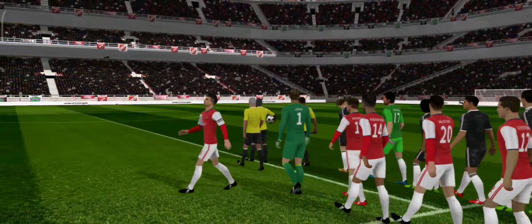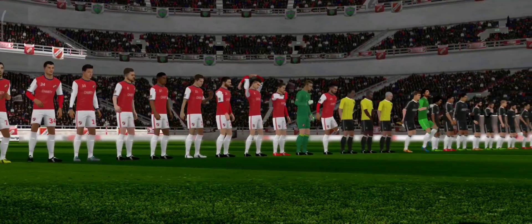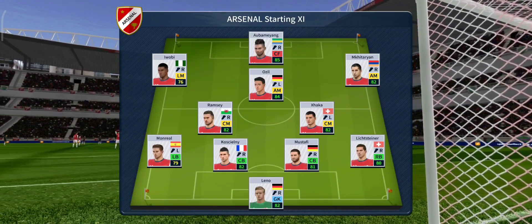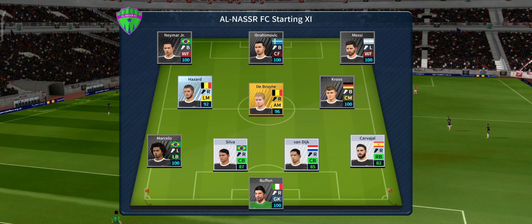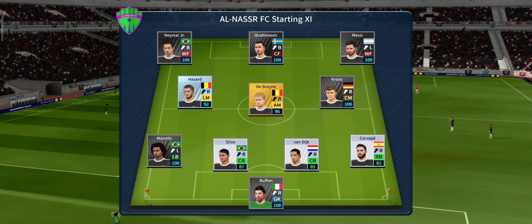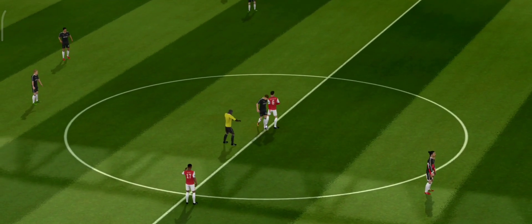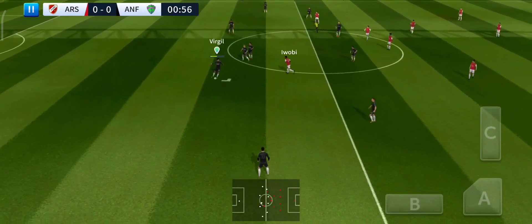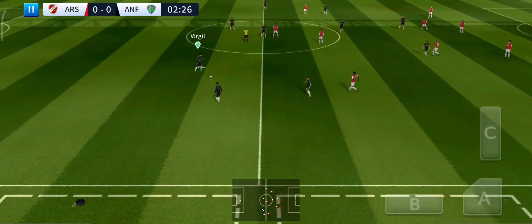Well, points are at stake here today, and both teams will be looking for the win. The manager is playing a 4-5-1 formation today, while they're going attacking with a 4-3-3 formation. The players can't complain about the atmosphere — it is absolutely buzzing here. The next 90 minutes should be captivating.